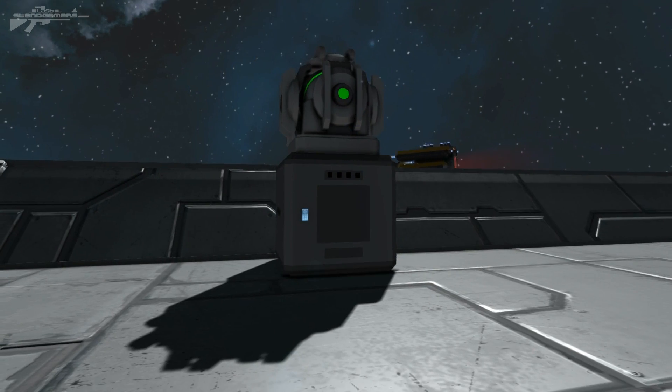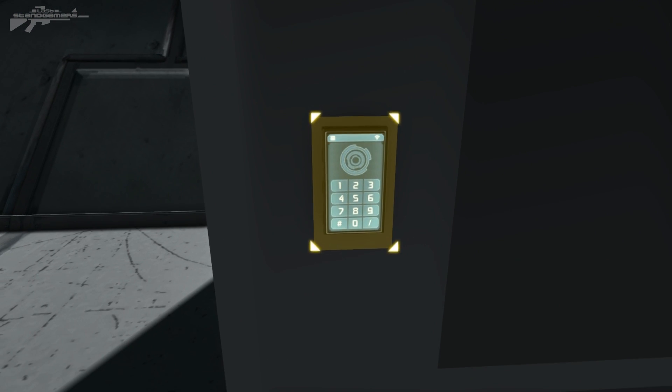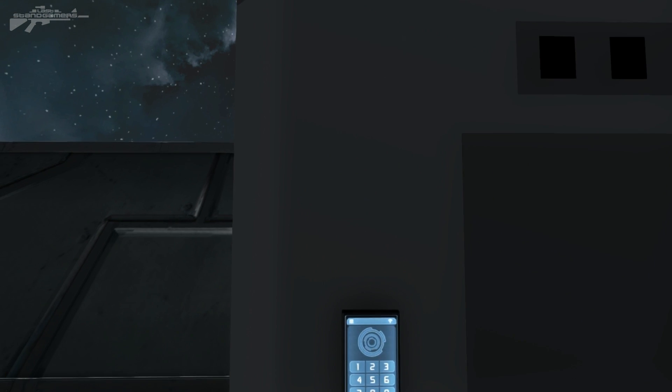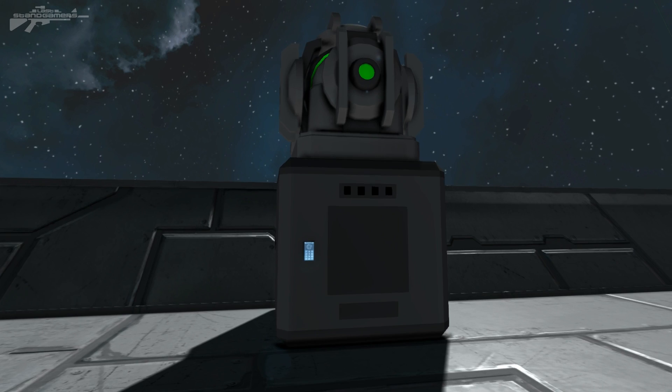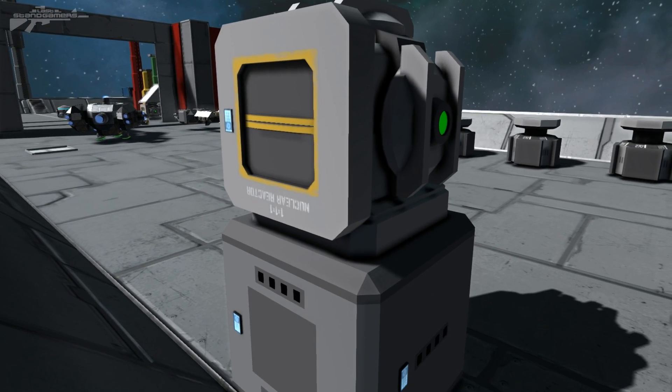Another new interesting feature is with the battery — there's a new setting. If we access the battery, you can see a setting called semi-auto. This basically allows the battery to charge up to 100%, at which point it resets itself and starts depleting, using up the power. When it gets to zero, it sets itself back to recharge and charges all the way back up. Really interesting — it makes your station a lot more self-sufficient.